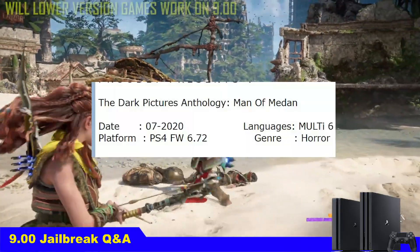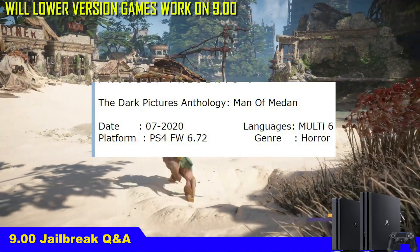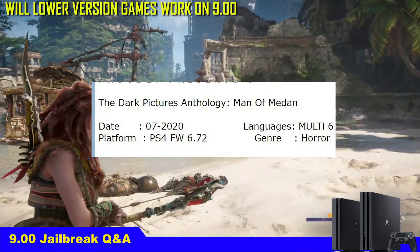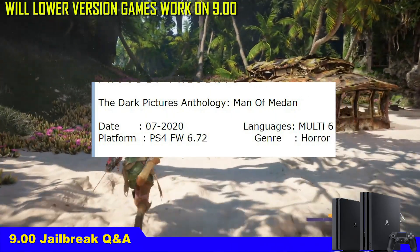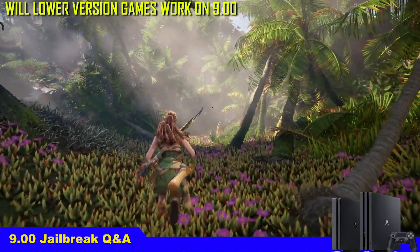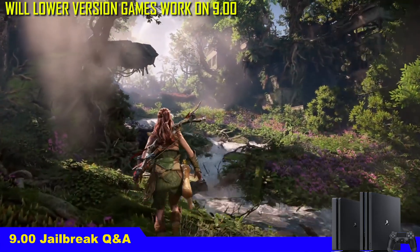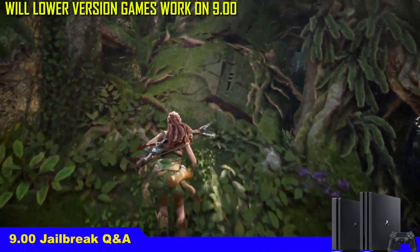Question number 8: I found a PS4 game that says required firmware 5.05 or 6.72 — will it work on 9.00? Yes, it will, because you have the superior version. Those required firmware labels mean the minimum version needed is 5.05, so if you have 9.00 you're more than qualified. Any PS4 game you can find and download right now works on 9.00, so go ahead and download it.